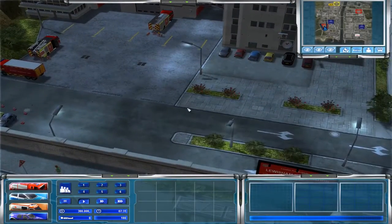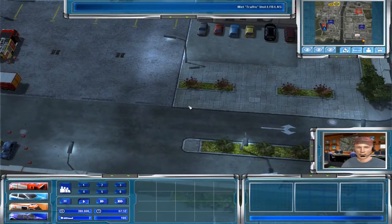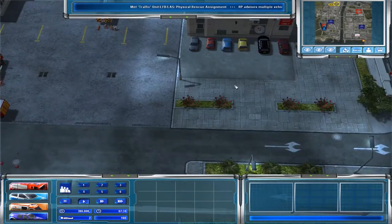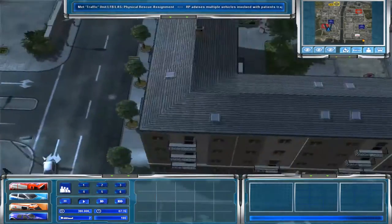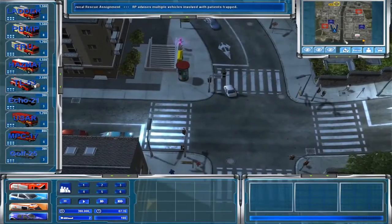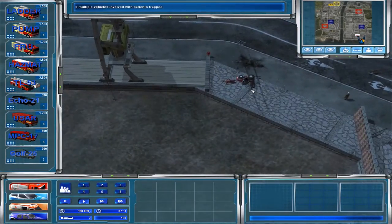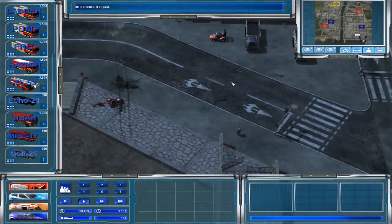What's up everybody and welcome back to our Emergency 4 series. We are here in the London mod — it has been a while since we've been here, so I figured we'd come back and hopefully I remember how to deal with all this. We got a motor vehicle accident.